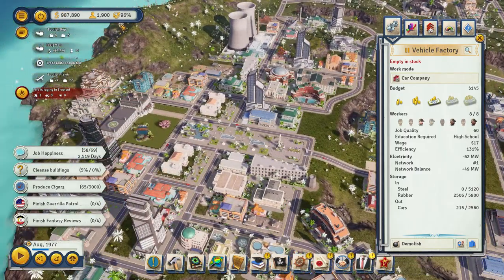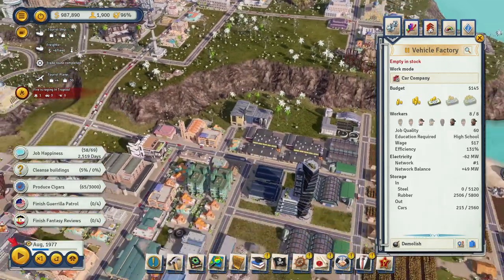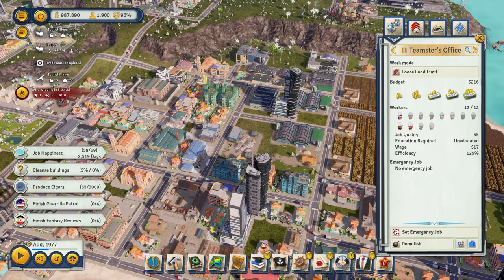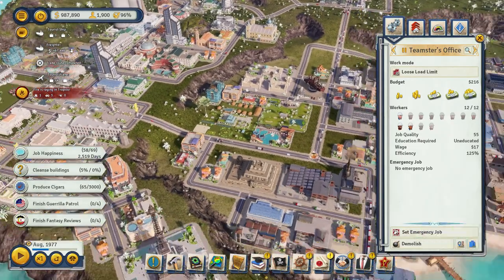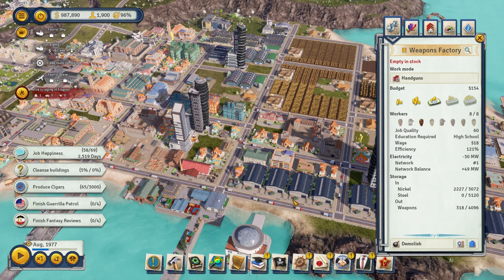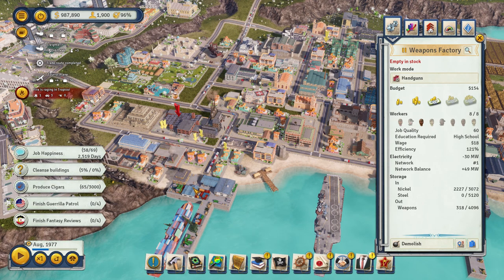Teamsters are everywhere - the whole city's full of them, all these trucks moving product everywhere. They're all working at 125 percent efficiency. Once you get to a certain point, the budget doesn't really matter a lot. In this modern era with all the industry, that's what you really need to make money. In the beginning, farms and mines are okay in the colonial era, but once you get out of that era you need to leave with a bunch of money so you can build your industry - because that's what's going to make you all that money.